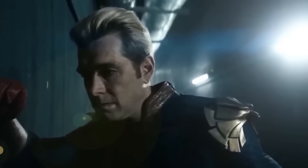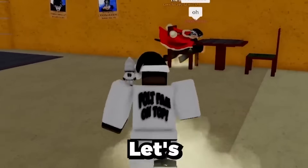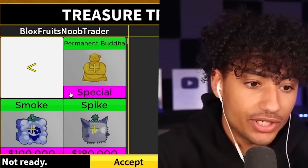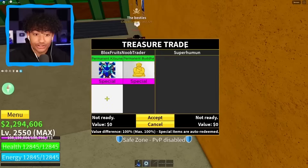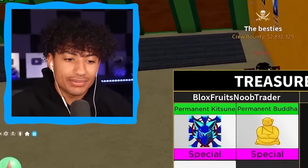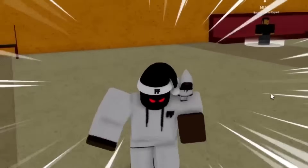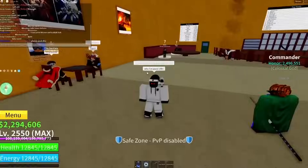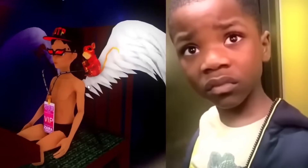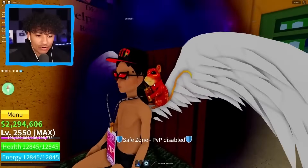It's so hard to find people with crazy fruits. Time to server hop and find a different server. New server — let's see if anybody has anything good. Permanent kitsune and permanent Buddha. Your name is Superhuman, so hopefully you got some super fruits. Did this guy just ready up without putting anything? He's trying to get a free permanent kitsune and free permanent Buddha — heck no, bro!